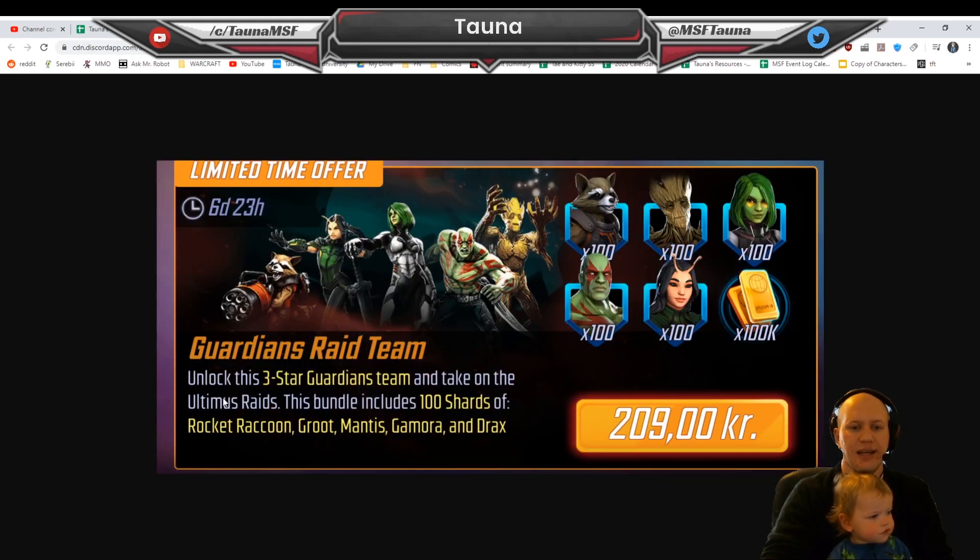Then you've got the Guardians of the Galaxy. Now this is three-star Guardians of the Galaxy, but it means you can get this and then quickly move into Star-Lord if that's the way you want to go. I still suggest AIM as one of the first teams and think that should be an incredible first team to work on. But if you want to go the Guardians of the Galaxy route, this is going to be incredible. That one I believe unlocks at level 25, and it's 100 shards each.